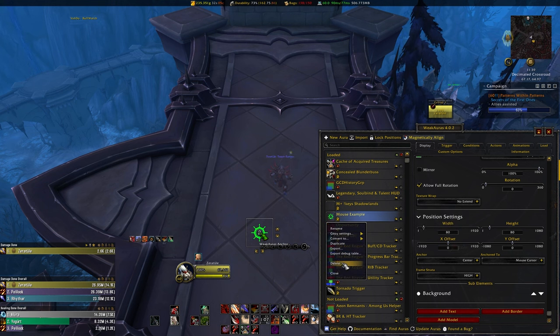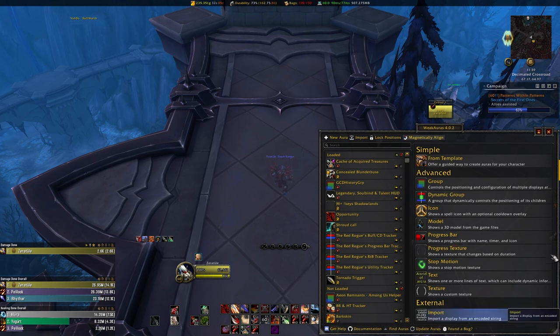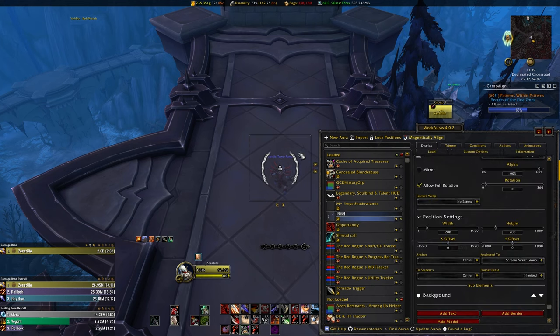For this particular video, we're going to stay pretty basic though. At the top of the weak aura menu, you'll see a plus sign and the new aura button. Click on that and a new menu should appear. On the right hand side, there will be an advanced section, and you're going to click on the texture option. When you click on that, you're going to have this ugly looking pair of squigglies show up on your screen.